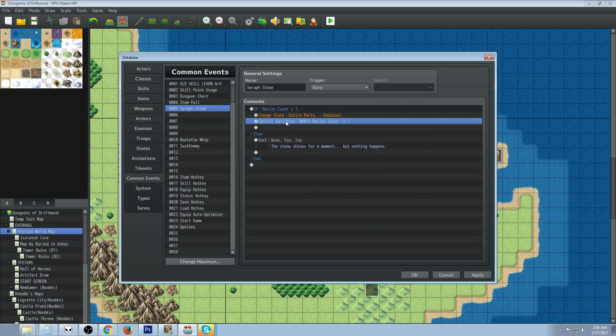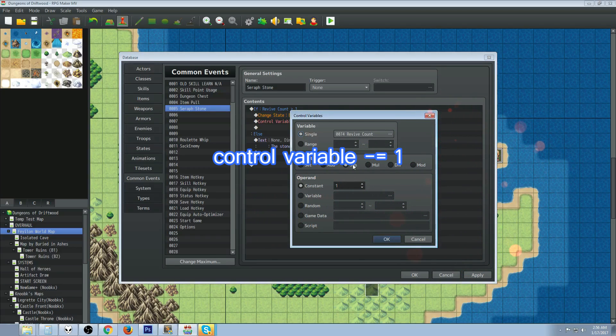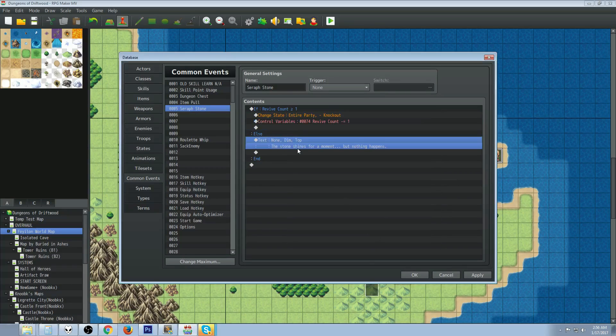After removing knockout, control that variable and subtract one. Select that same variable, set the operation to subtract, and use a constant of one.